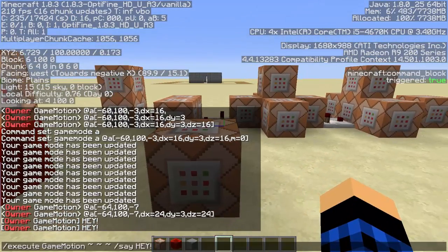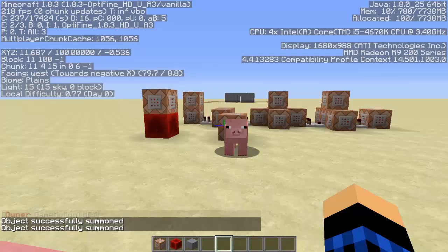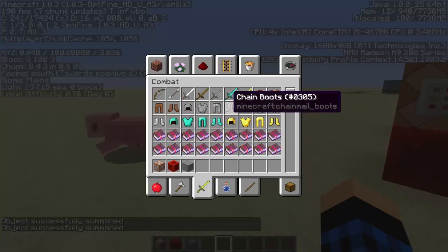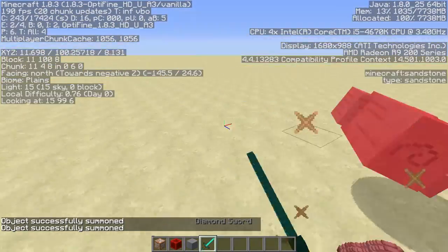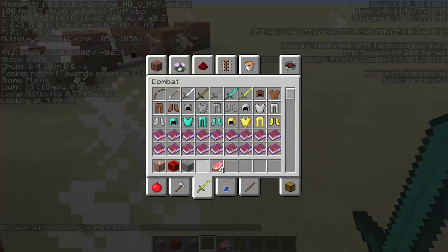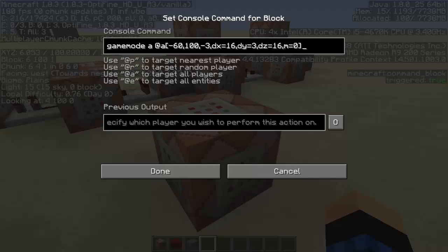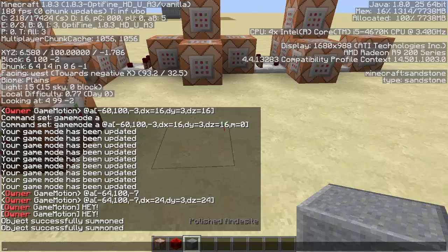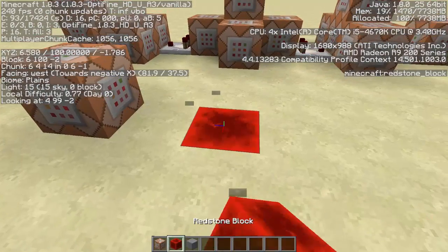For example: execute [selector] /summon pig tilde tilde tilde — now it summons a pig at that player, as if it's running the command through them. Let me just kill these pigs.